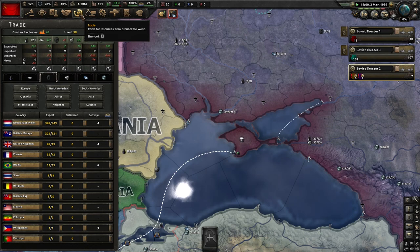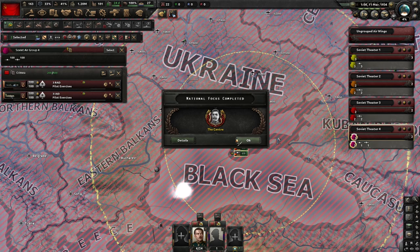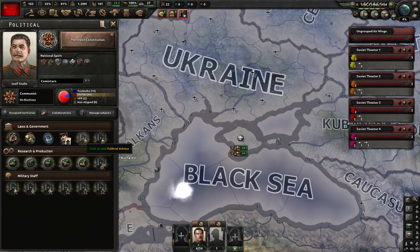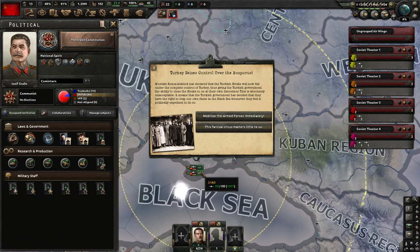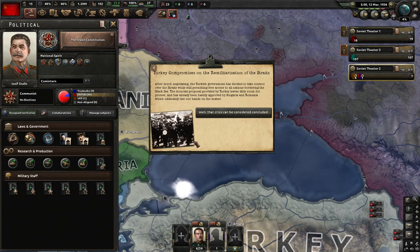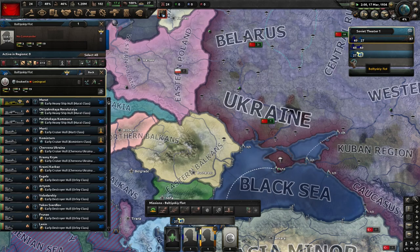Be sure to check out our Germany build — we are doing it concurrently with our Russia build. One day is Germany, one day is Russia. These are made so you can play along with me, and we're going to kick the shit out of Germany together. The center is now done. Stalin's constitution is now up. Add a political advisor — Popular Figurehead, gives us plus 15% stability. We really need that because our stability is atrocious. Germany remilitarizes the Rhineland — that's a free 5% war support.